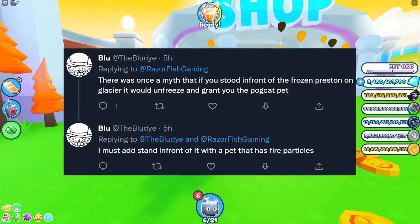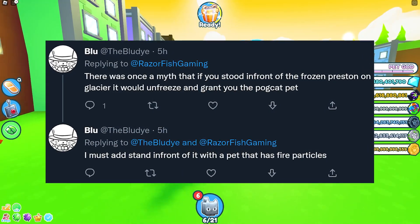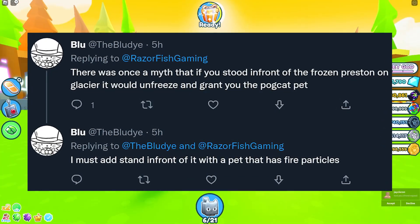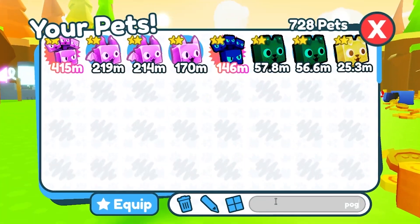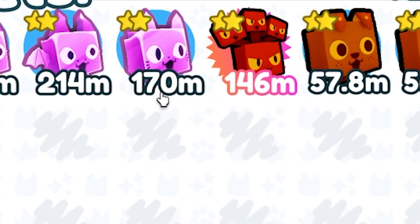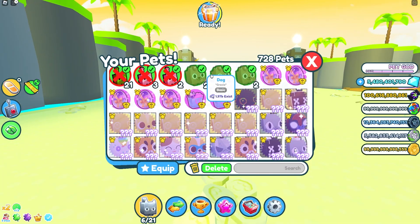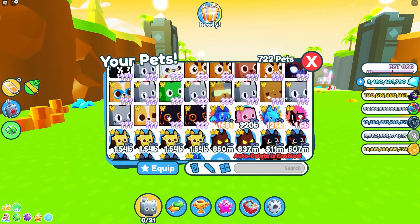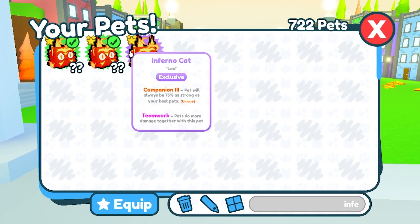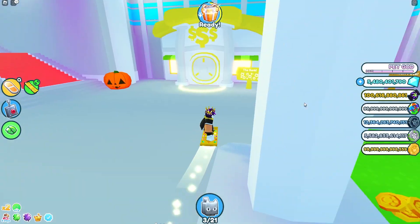Next myth: if you stand in front of the frozen pression at the glacier it will unfreeze and grant you a pogcat pet. You must stand in front of it with a pet that has fire particles. I have a dark matter pogcat and normal inferno cats with fire particles — look at that fire, that looks sick.